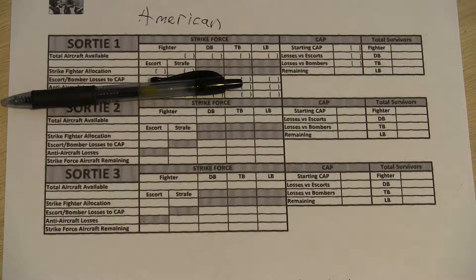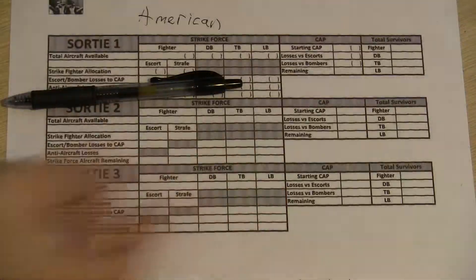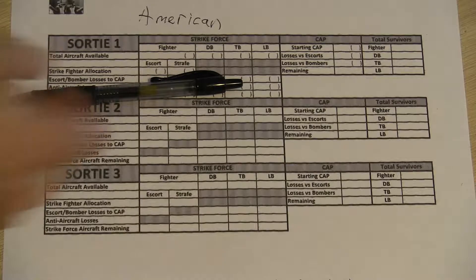When you're doing an aircraft situation, there are a couple of different things you're going to have to do. I've got the rules over here on my left to keep myself honest. What I have in this particular scenario is an American group, and I also have an air combat tracker for a Japanese group. The first thing you do is you've got to add up all the different aircraft you have at your disposal for a given fleet.